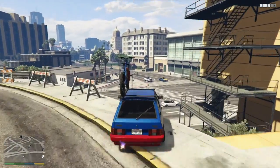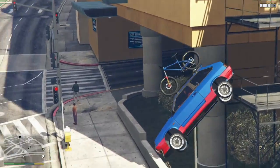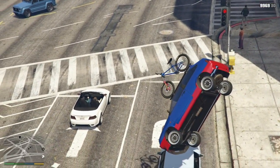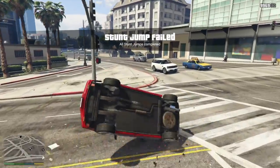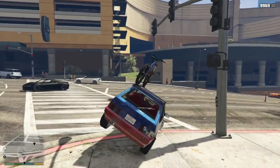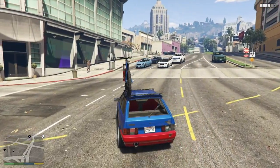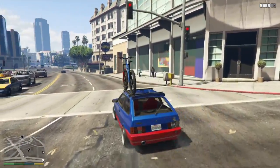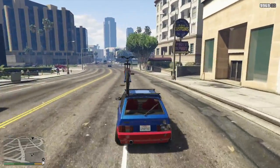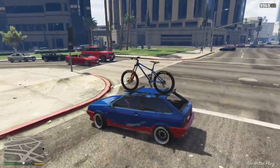But one thing I want to check before I end this video is whether or not this bike can fall off. So I'm going to go ahead and flip. I'm in single player, so I have slow motion to play around with. Did I hit the bike? The bike goes right through the ground — let's roll over. I was going to get upside down, but the bike goes right through the ground. So it's just there for looks. I knew we couldn't ride it, but it also doesn't collide with anything — which, I mean, it doesn't really matter.